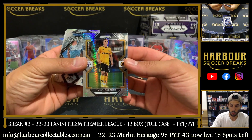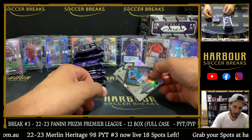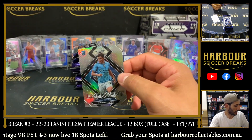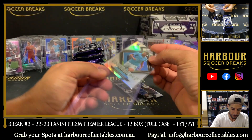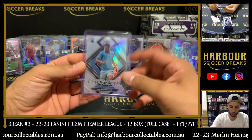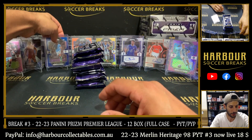Daniel Pedence — oh, good one coming up next. How about a silver Julian Alvarez emergent? These are actually harder to hit than you think. That is a beautiful card. I really wish we could hit a number one of these — they're so nice, the Emergence this year. Nice hit there, Mo.